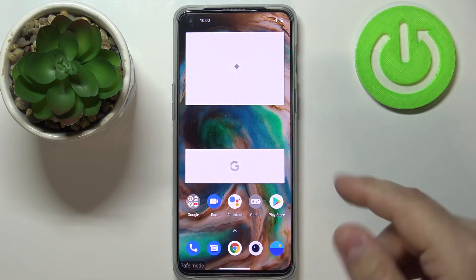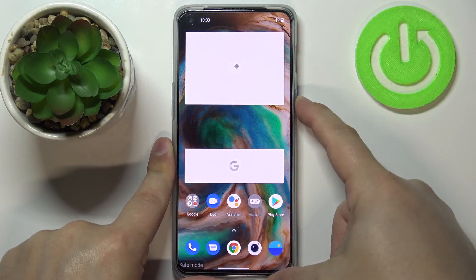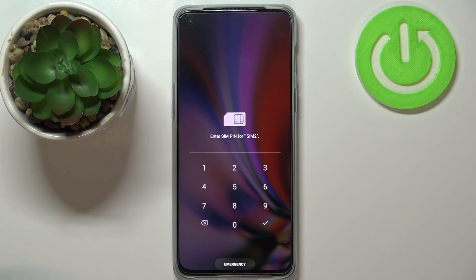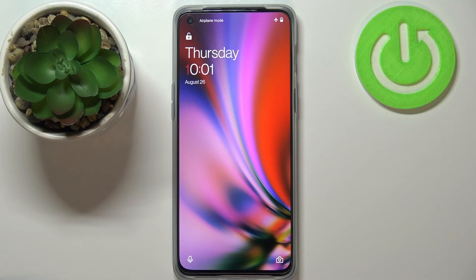To exit safe mode and return to normal mode, simply press and hold the power button, then tap on the restart option and wait until your phone is done rebooting. And that's how you enter safe mode on this device. Thank you for watching — if you found this video helpful, please consider subscribing to our channel and leaving a like on the video.